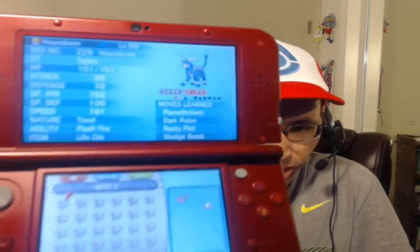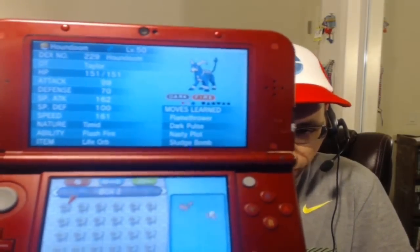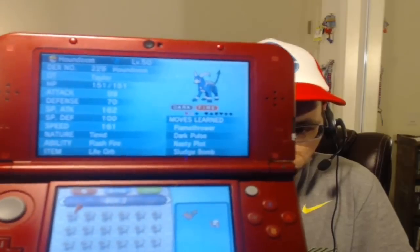Next we got Houndoom, level 50. They're all level 50 so that when you get them on your game they're usable. Sure you can get level 100 and use it online, but these you can actually use in-game against the Elite Four or whatever — you can level them up yourself.